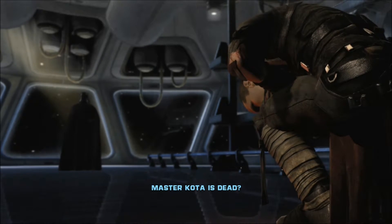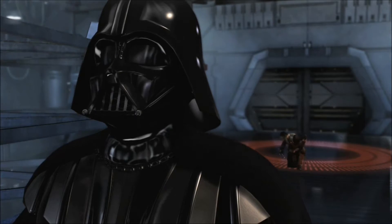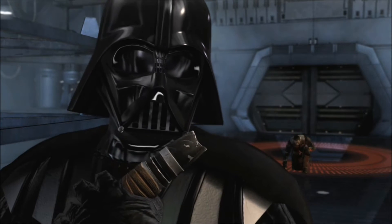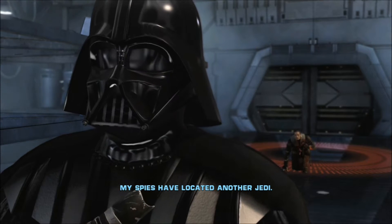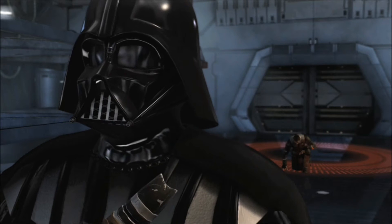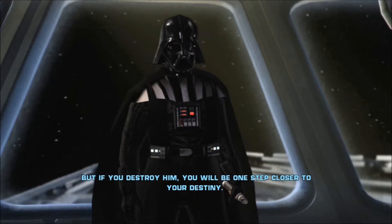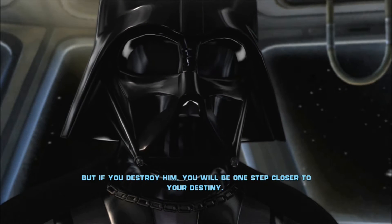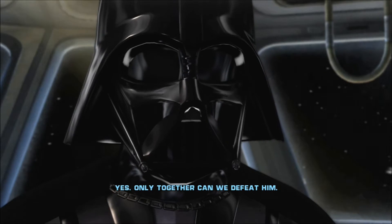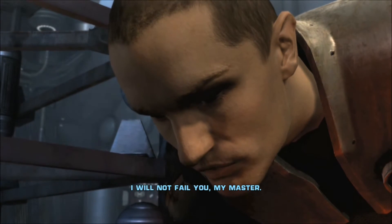Master Kota is dead. His lightsaber? My spies have located another Jedi. Kasdan Paratus is far more powerful than you. I do not expect you to survive, but if you destroy him, you'll be one step closer to your destiny. The Emperor? Yes. Only together can we defeat him. I will not fail you, my master.